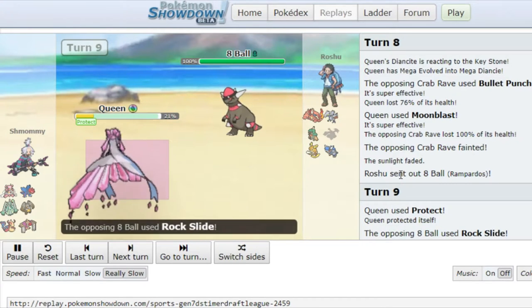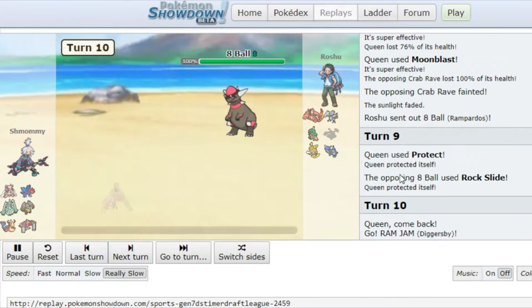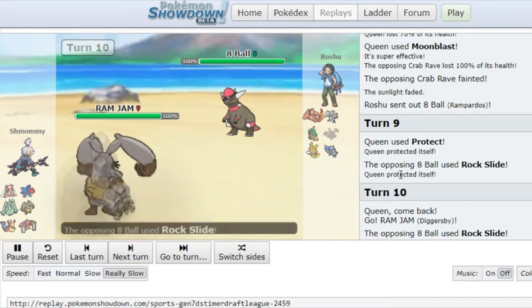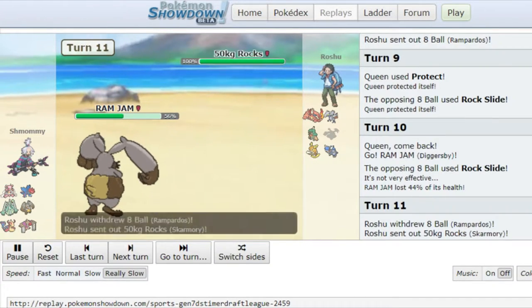I'm checking for a scarf on this 8-ball. We see a Rock Slide come out, so I am able to switch out to something else. I'm switching to my Diggersby because it resists rock — ground resists rock. But as you can see, it does so much. That's the Sheer Force, of course, from this Rampardos, which hurts a lot.